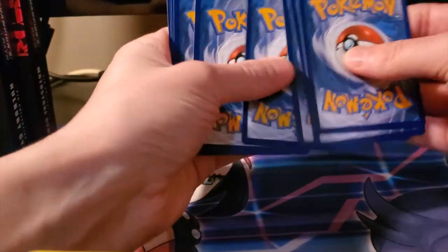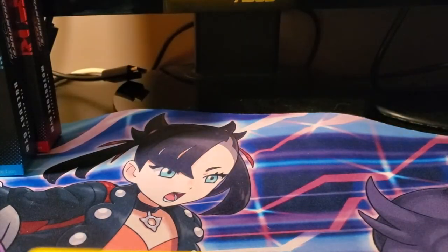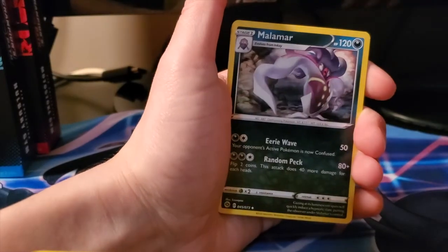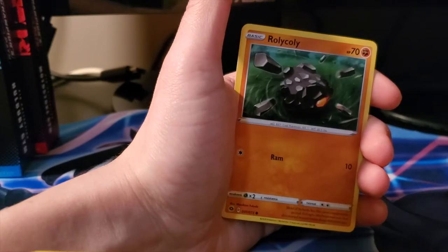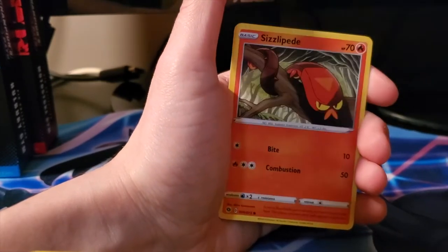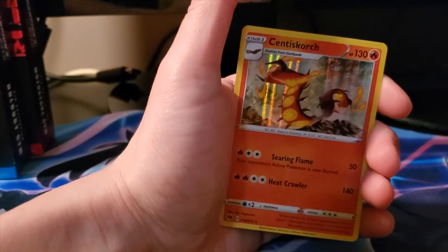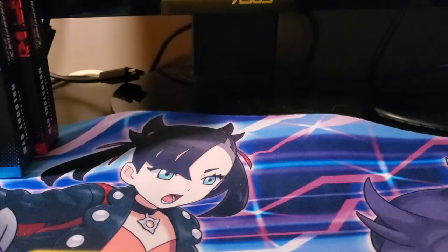Starting with an Electric Energy, Rotom Phone, Malamar, Turffield Stadium, Rockruff, Rolycoly, Chop, Sizzlipede, Pokeball, reverse Great Ball, and a holo Centiskorch card.